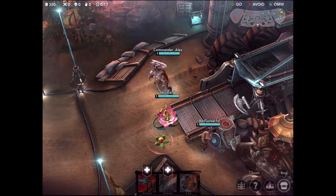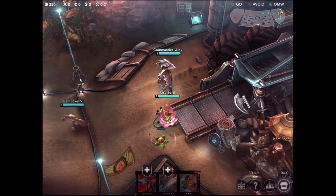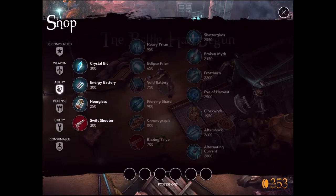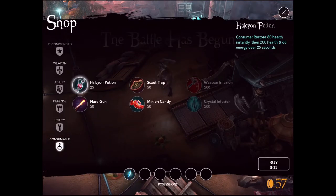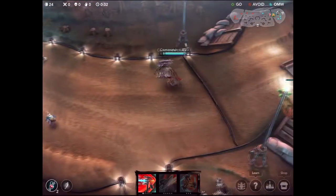What's up guys, Commander Alex here and today I have a really nice Vainglory let's play for you. Today we are going to be playing as Glaive, who is basically just a giant cat. He's really awesome, has a lot of damage, and is probably my favorite hero as far as crystal abilities go in the game.